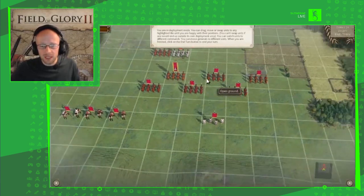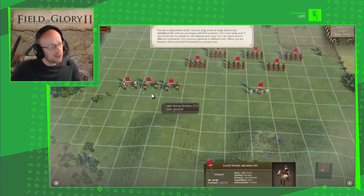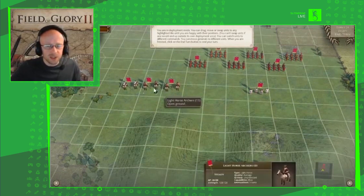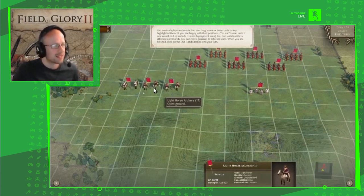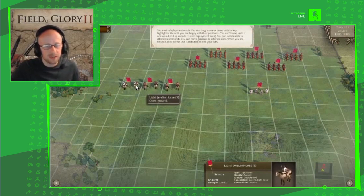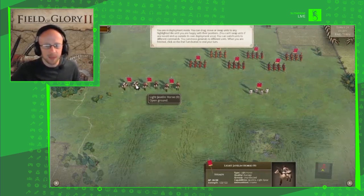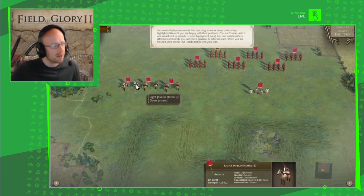To the front we have lighter troops — these are the skirmish line, the melee appetiser before the main assault. We've got some light javelin troops that could be drafted from all over Rome. I imagine they're from Numidia, North Africa — mercenaries recruited to help us fight on this battlefield today. We also have some light horse archers.